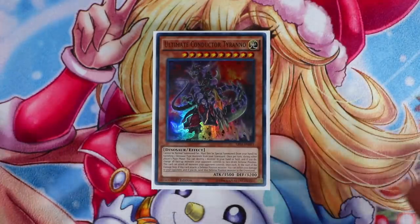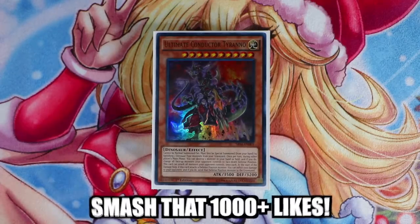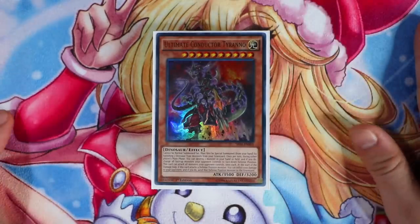You know, Ultimate Conductor Tyranno is one of the cards that can actually easily OTK. If you guys want to see more videos like these make sure you go down there and smash that thumbs up button — that'll be absolutely amazing. Let me know your thoughts about this deck in the comment section below. I'd love to hear your thoughts and opinions on this deck list.